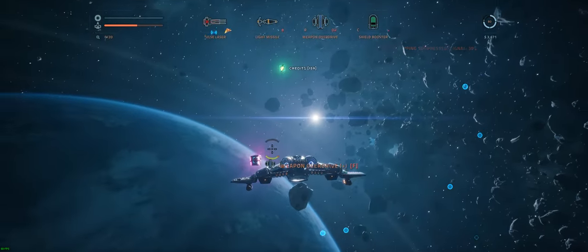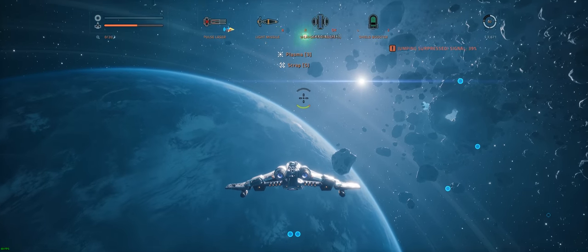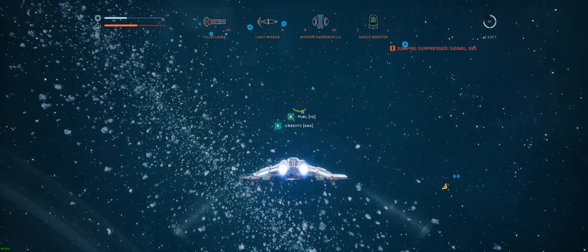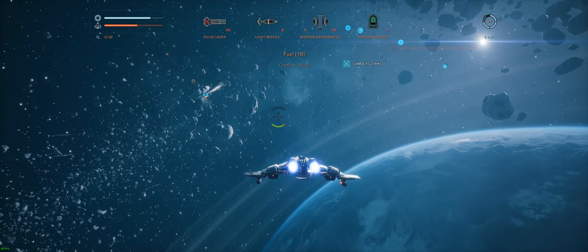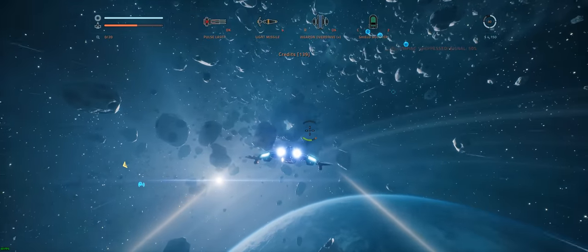We want the Weapon Overdrive — it's something I keep forgetting to use. We will take that. Weapon Overdrive is on the R key, so under the next assault, the next time we get attacked, I'm going to try and remember to use the Weapon Overdrive. And the Shield Booster will probably be a nice thing to use as well — going to be essential to use on this mode.